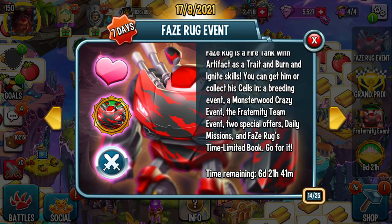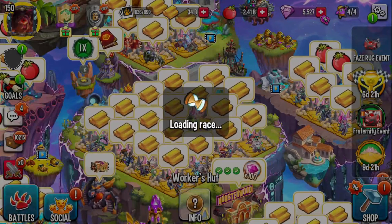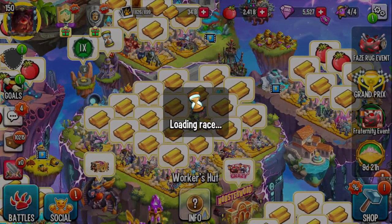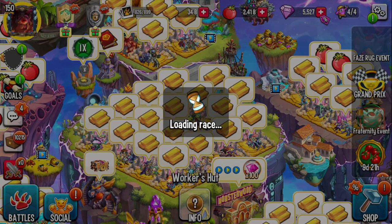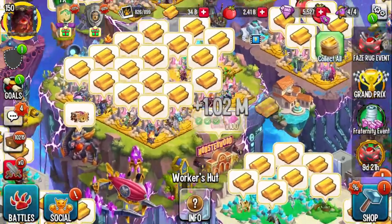You have this event for 7 whole days, but you also have the team race to get Orikati as well. So if you're a newer player, that's going to be more difficult because you have to decide: are you going to race? Can you even race? Are you with a team that can race? Or do you want to use your time trying to breed FaceRug? That might not be as easy as you think.